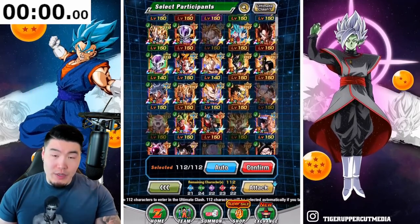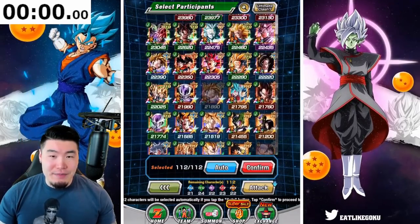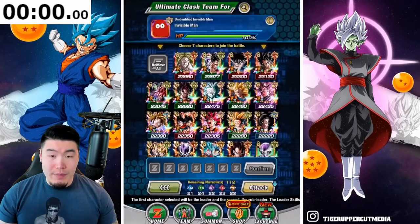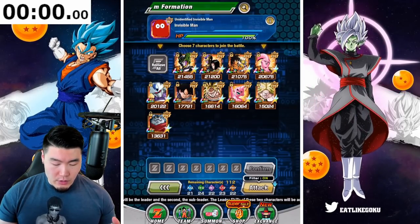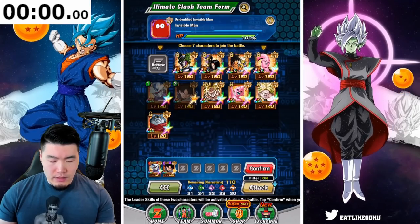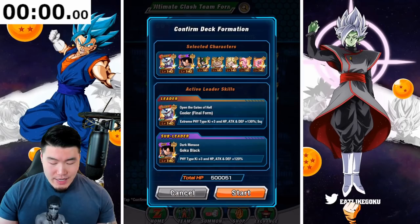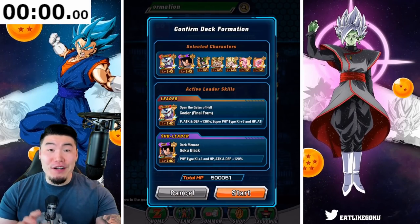In terms of the units we're going to bring, I'm just going to keep the same setup as last time. First stage, first level, we are facing the Invisible Man who is Extreme INT. So we're going to go with Extreme PHY. Let's do Cooler, Goku Black, Cell, Broly, other Broly, and a couple of Boos. Confirm. And I'm going to start the timer in 3, 2, 1. Go.